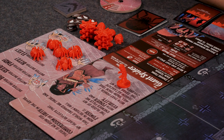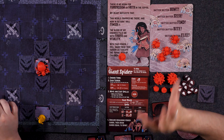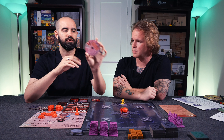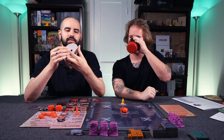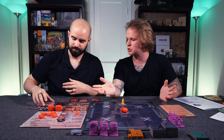The feed action: whenever you have three blood, you can discard those three to gain one terror — though you can only activate this once per turn regardless of how much blood you have. Anytime you gain terror, you rotate your dial, which reveals different items and stats for your character. We'll dive into the dial details shortly.